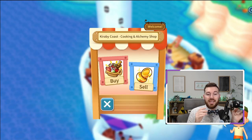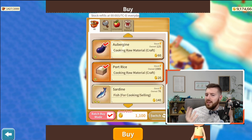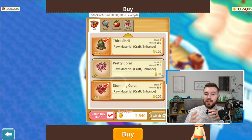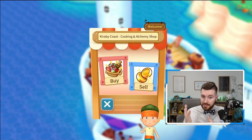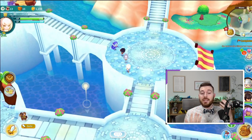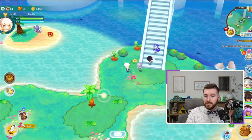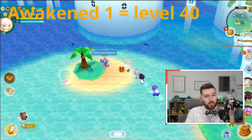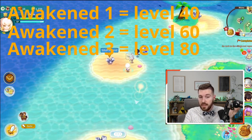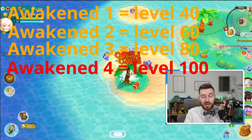6-star weapons can be upgraded to level 100. Each time you awaken the weapon, it will increase its level cap by 20. The basic level for a 6-star is level 20. So awakening once gets you to level 40, twice gets level 60, three times gets level 80, and if you max awaken it, you're able to get to level 100.